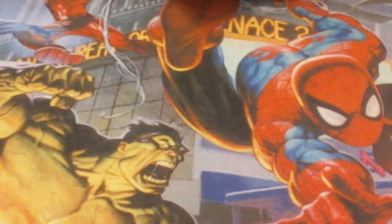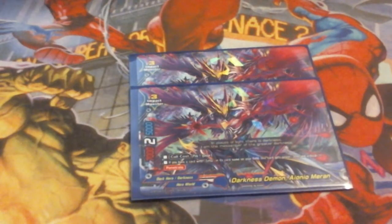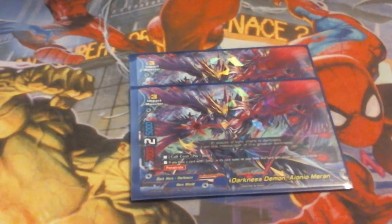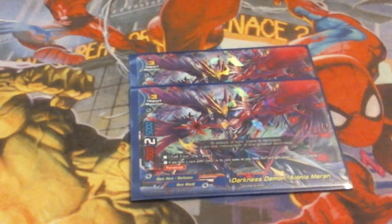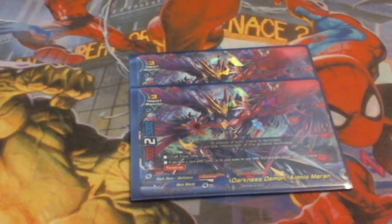Following him is his opposite — running two copies of Darkness Demon Myron. At 7-2-5, call cost is pay gauge, revive a Zeta. He becomes a 10k with a crit of three and Penetrate. Penetrate is very important in this meta, so he definitely is needed in this deck to get that burst damage out and that extra push — always shooting for as much damage as possible.